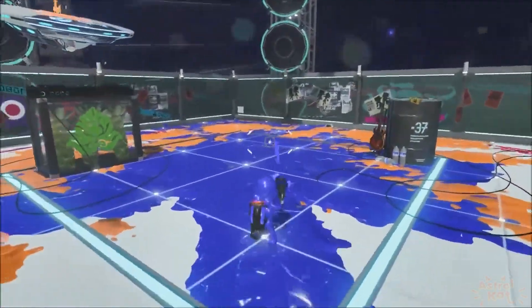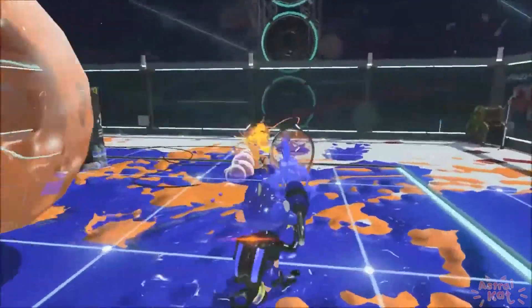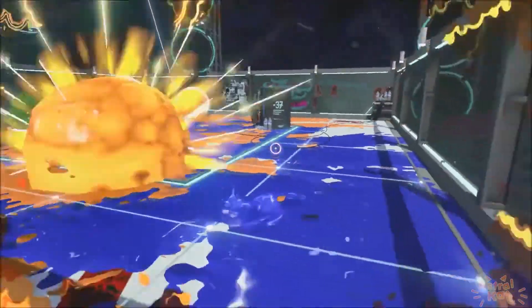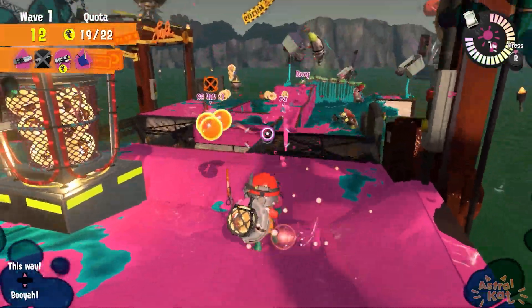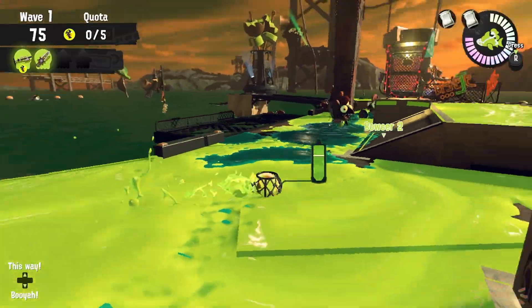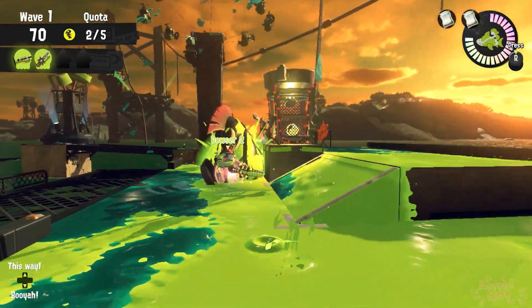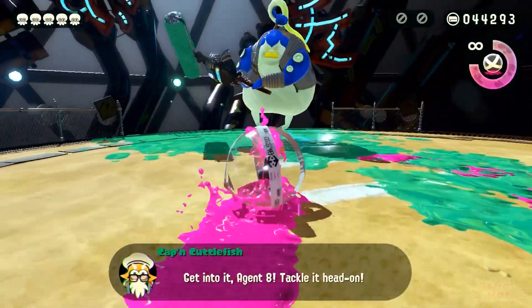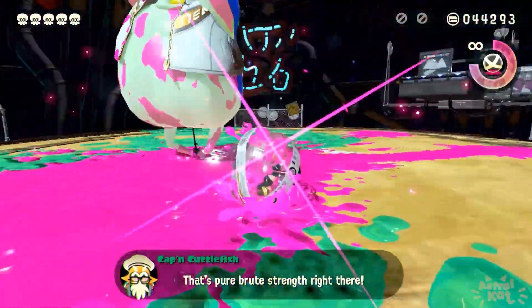And the final special I think they could steal from would be the Bubbler. This boss would be a flying enemy that constantly spews bubbles in random directions. Each of these bubbles would function basically exactly the same as they did in Splatoon 2, with you having to shoot them constantly in order to deflate them, while the other Salmonids and bosses could hit them a few times to make them explode. The actual way to harm the flying boss however would be either with a sniper, or having some form of weapon with decent range so you can deal with it when it's on its short cooldown.